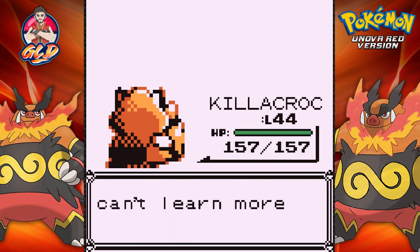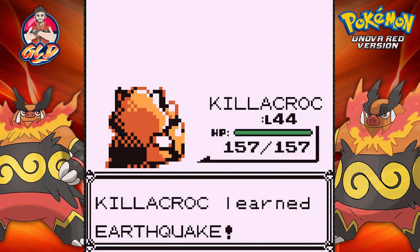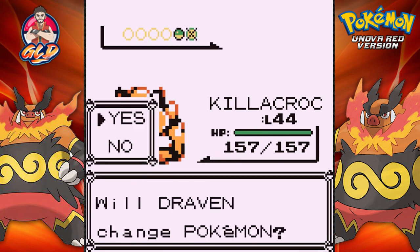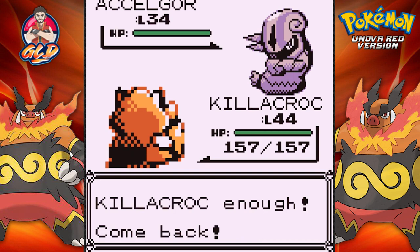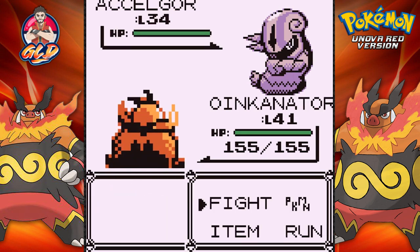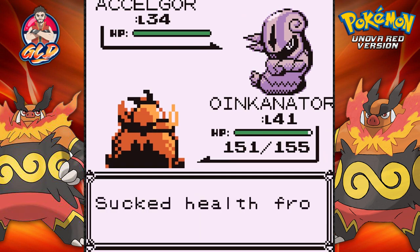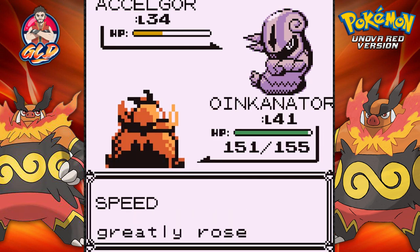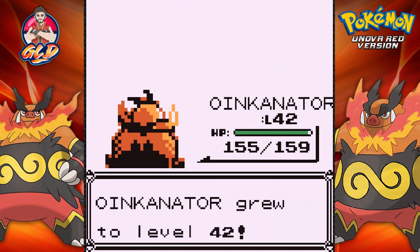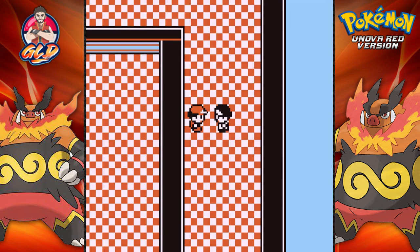Killer Crud goes to level 44 learning — oh yes — Earthquake! We will be using that on Mudslide. Earthquake attack does it! He comes out with an Excadrill — let's go back to Oinkanator. Oinkanator does its trick. Let's go with ember attack even though we could use something stronger. Ember attack nearly defeats Excadrill and here comes agility. Amber again — look at that! Oinkanator grows to level 42 and that right there is victory!